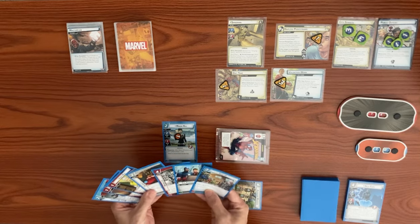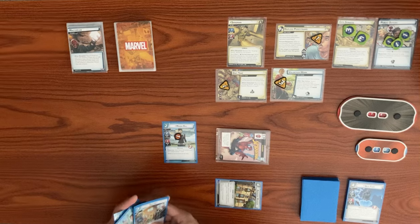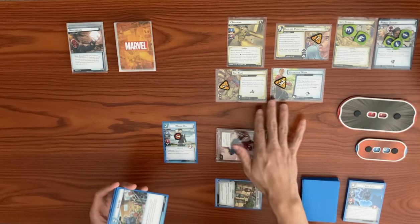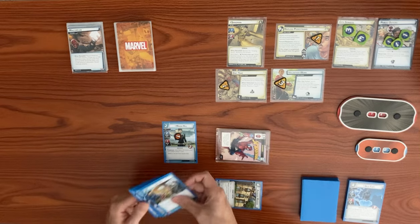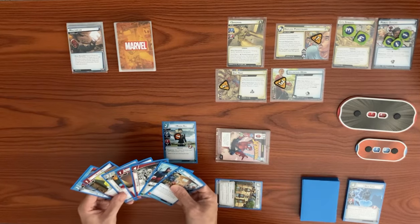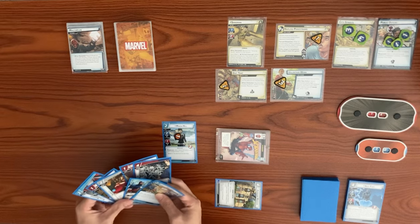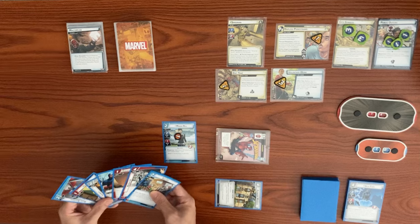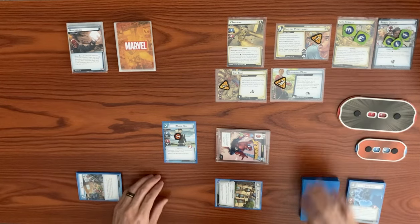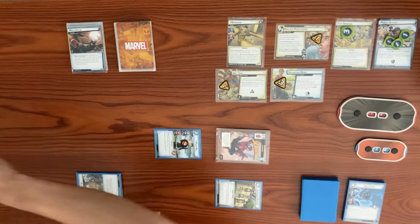Our turn: we exhaust Avengers Mansion to draw a card and get Suit Up. We notice we can't trigger City Streets effects in alter ego form. Looking at the Volunteer Work, we can spend two resources to remove threat. We decide to use Maria Hill's action — exhausting her to remove one sand counter from City Streets, dropping it from six down to five.